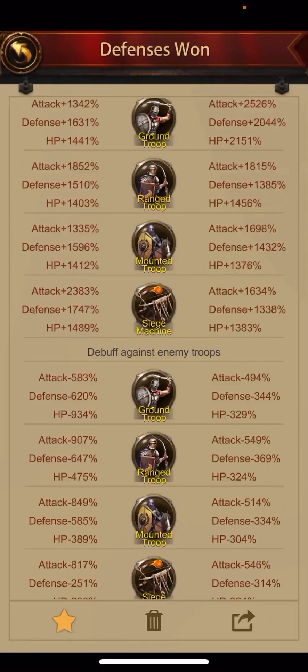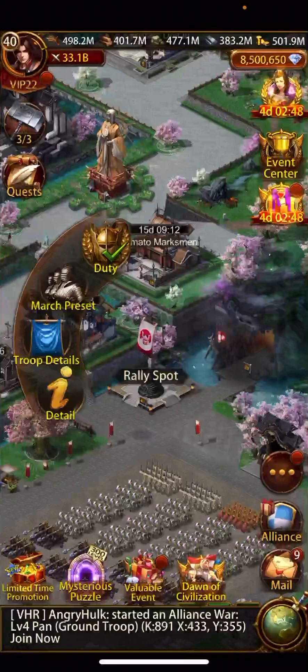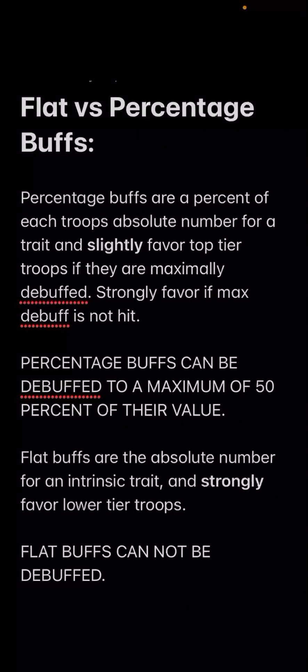If you look at mounted attack — theirs is 1698, half counts at 849. It's a consistent trend: when you see debuffs matching at half the attacker's buff, you've hit the maximum allowed for that battle. And of course every video of mine involves a bit of math, so let me elaborate on how percentage buffs slightly favor maximally debuffed scenarios, strongly favor if max debuff isn't hit, and how flat refines work and favor lower tier troops.